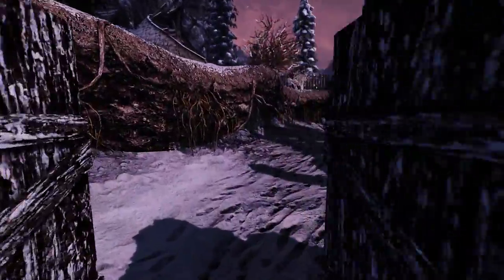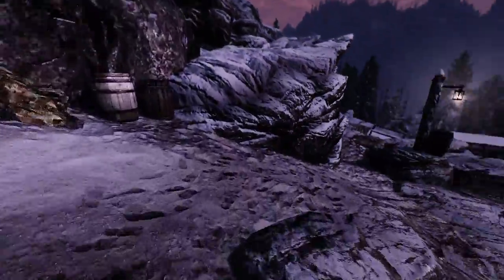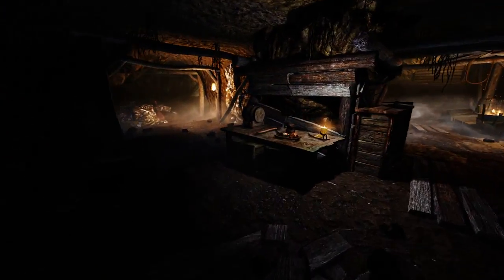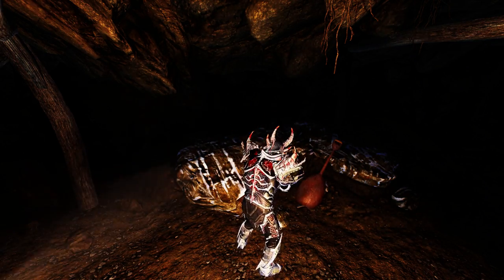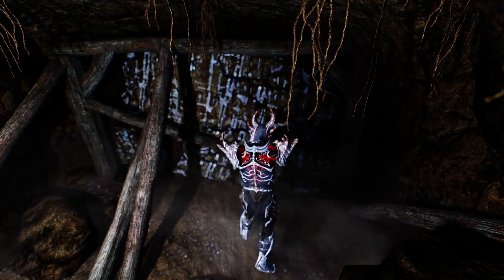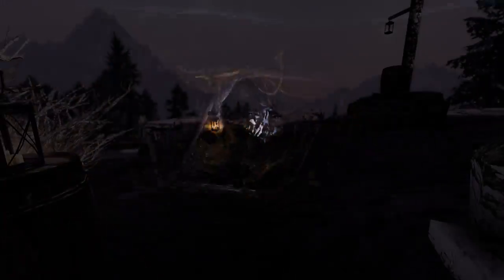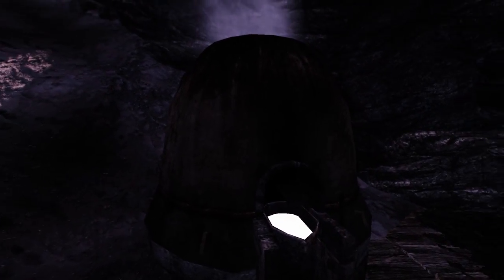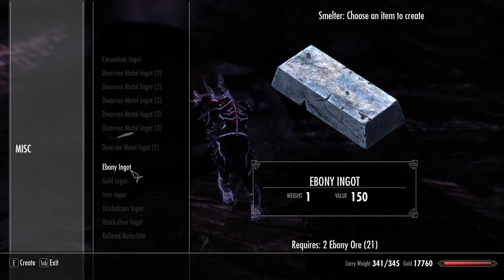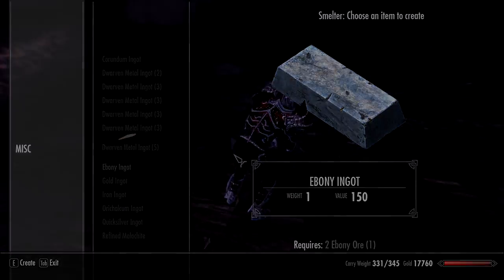You'll want to enter the Orc stronghold and follow my path until you reach Gloombound Mine. Once in the mine, if you do not have a pickaxe then just grab one of the ones lying around. You will then hit the use button on PC or A or Z to start mining your ebony ore. For this tutorial you will only need 4 ebony ingots, one used per piece of your Daedric armor. To smelt your ebony ore you will need to find the smelter, which is just down the hill from the mine. Now you have your ebony ingots.